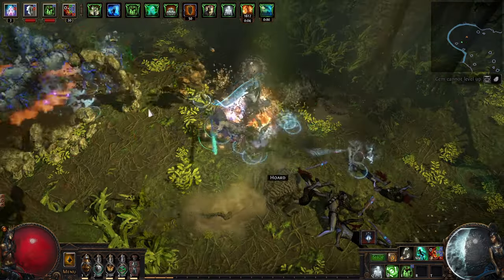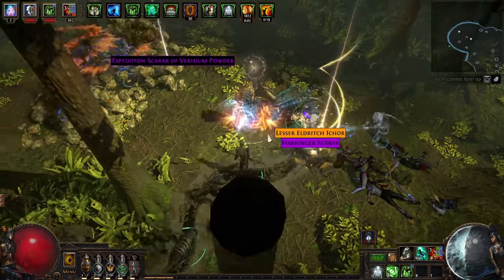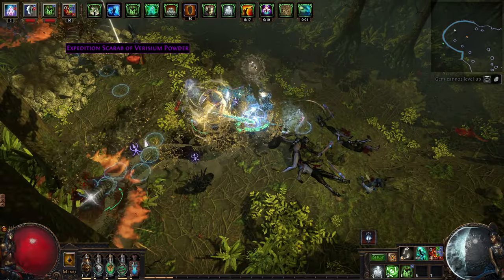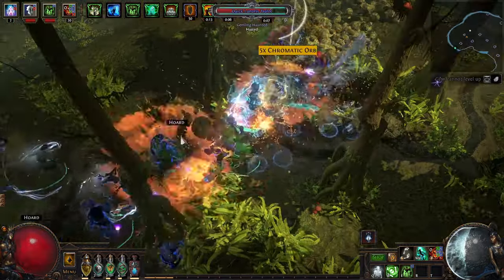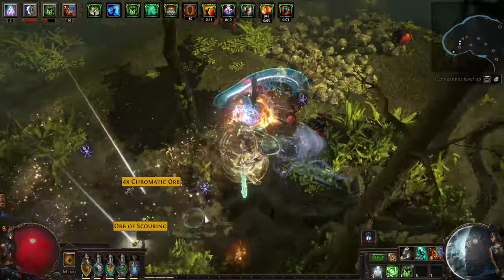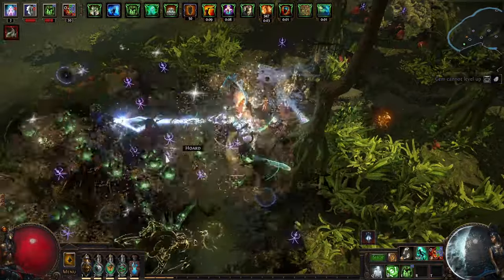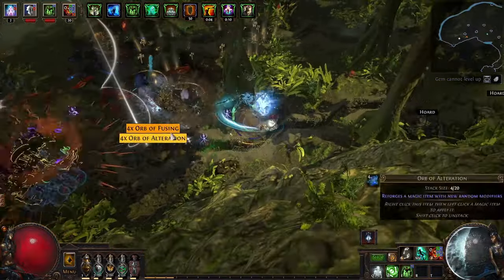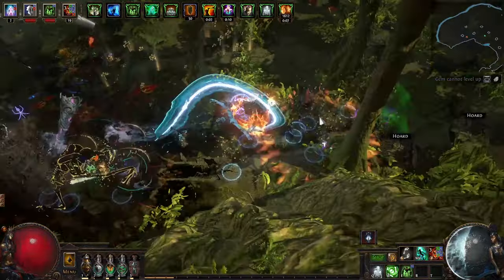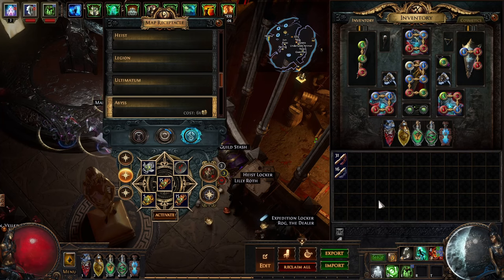Some of you might not know what the hordes are, so I'll put some footage up here. Basically they're like chests that spawn along the cracks of the abyss, and as it moves along it spawns more of them. You just open them as you go and get a mixture of scarabs, raw currency, and obviously what we're looking for — the five to six mod abyss jewels.